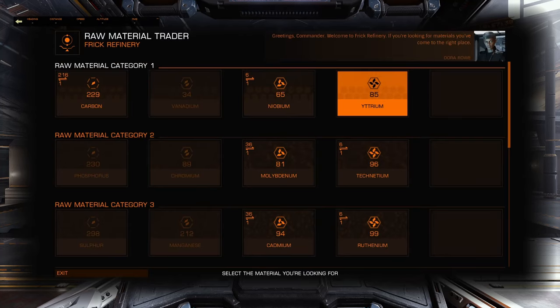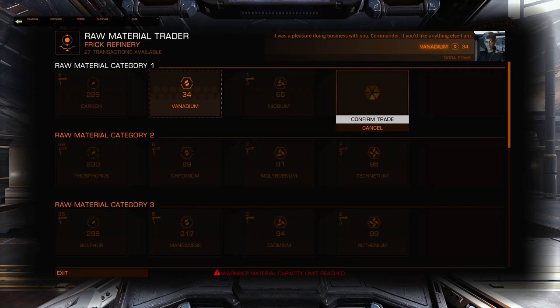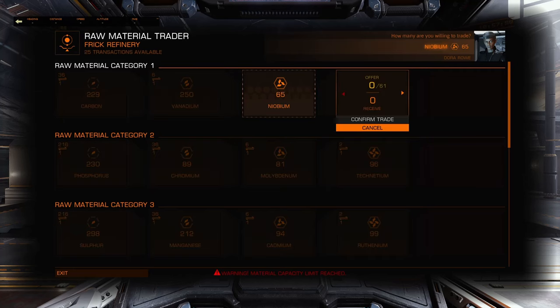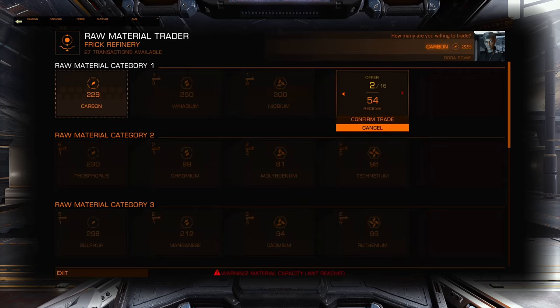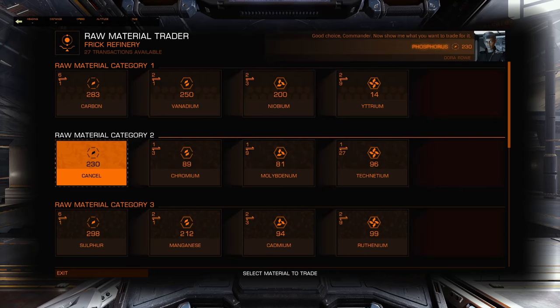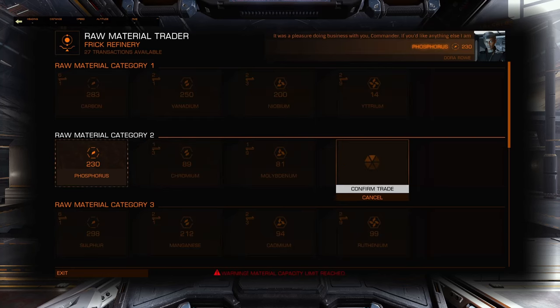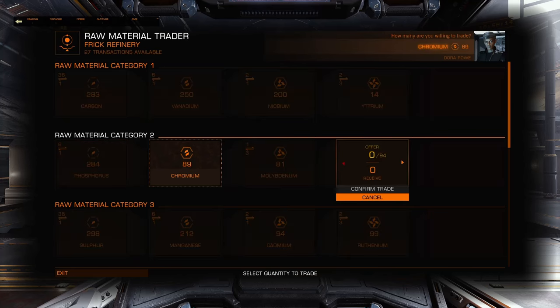First thing we're doing is going to a trader. We're going to empty out or clean out as much of our high level materials as possible. You can see here that I'm trading down, going from level four and then filling up levels one, two, and three materials horizontally. Make sure that whatever can be pushed to the left is pushed to the left. You want to be as full up as possible on levels one, two, and three, and have as little as possible in level four.